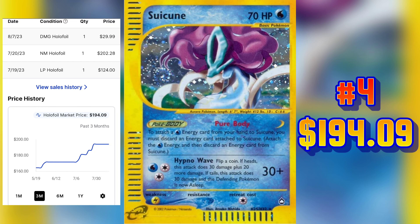Suicune, the embodiment of the North Wind, the Aurora Pokemon, the box art legendary of Pokemon Crystal, and my favorite of the legendary beast trio from Johto.